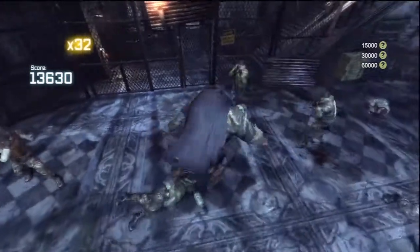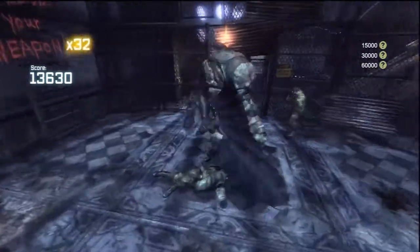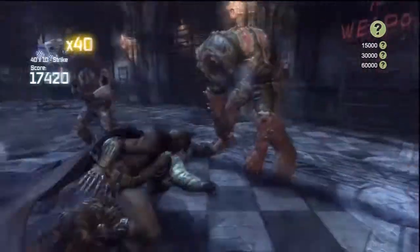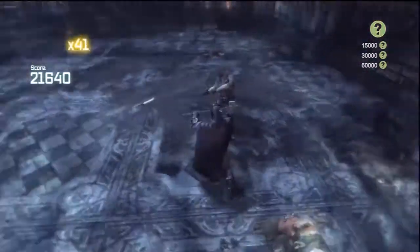I had the biggest trouble doing combos, especially in Arkham City - in Arkham Asylum I had to get a 40-hit combo, and that was so irritating. But once I got the hang of it, it was actually pretty easy. I was maxing out probably around 60 hits a map, so it was pretty cool.